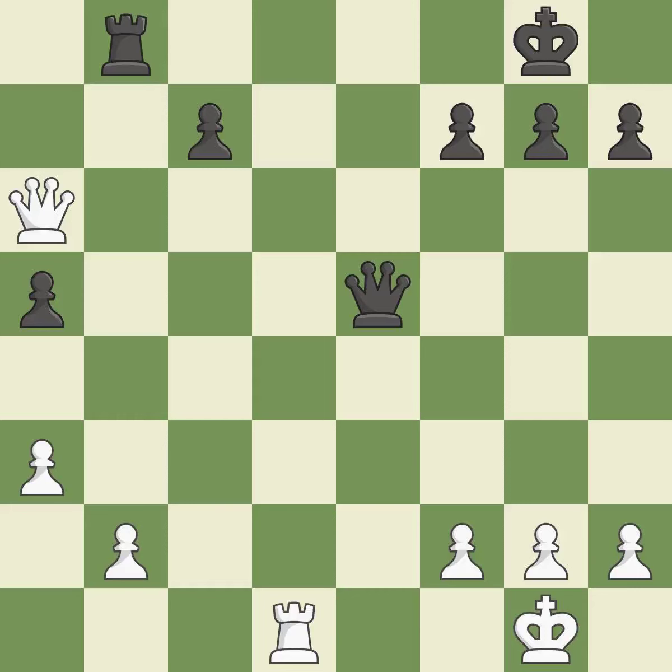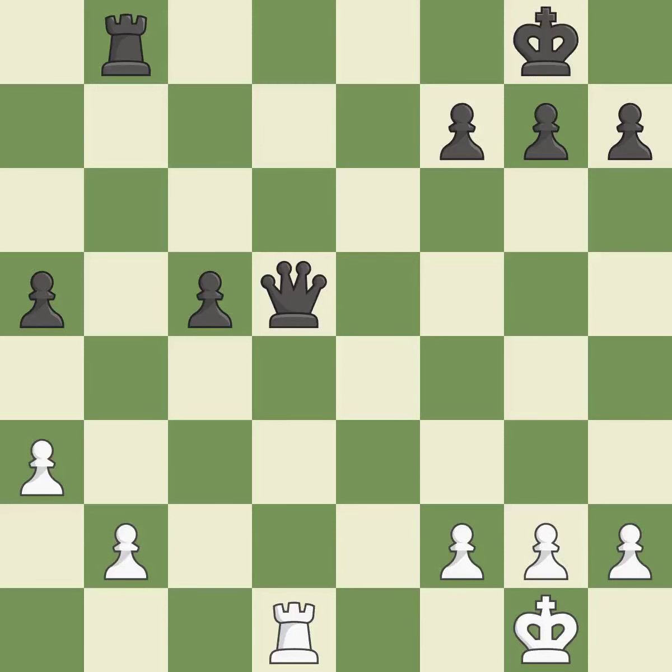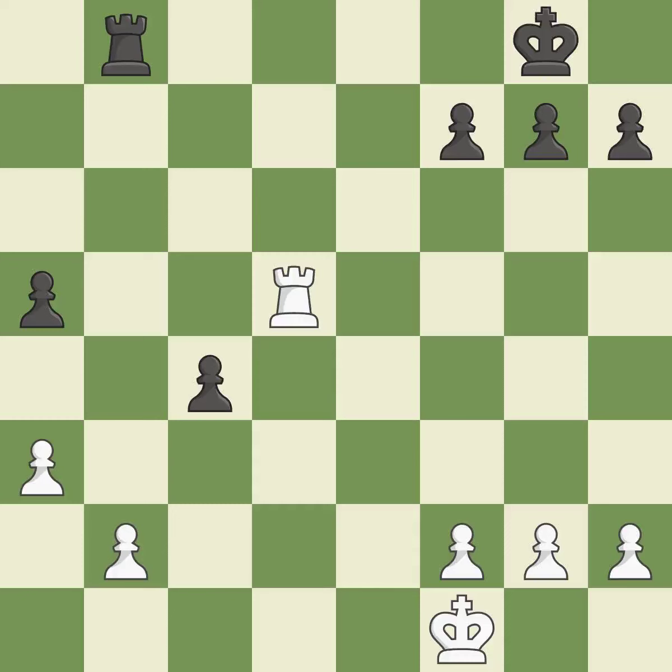This raises the possibility of an eventual checkmate — ideal. This defends the attacked rook — it is best. This offers to exchange pieces of equal value — best. This maintains the balance in material with a good trade — best. Backs off; it is ideal. The pawn is now in a safe position — ideal. Very precise. This poses the risk of producing a passed pawn — ideal.